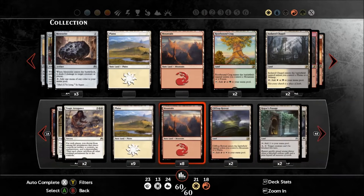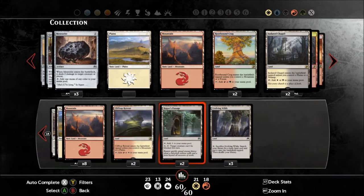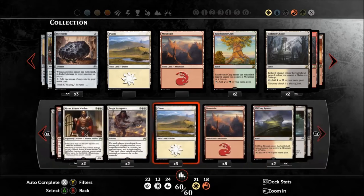I added another Evolving Wilds at the expense of a single mountain in terms of the lands. Still not sure about Rogue's Passage. Should I just dump it? I kind of want two in there, just in case.